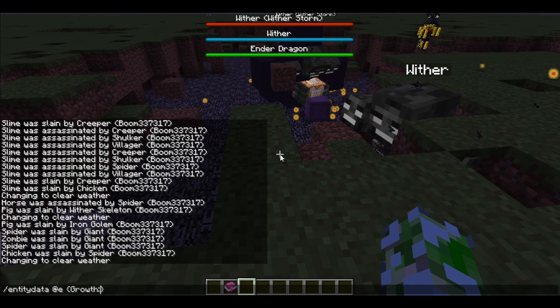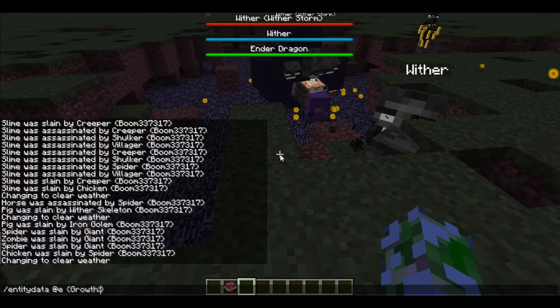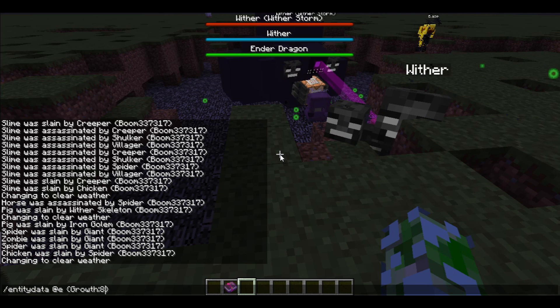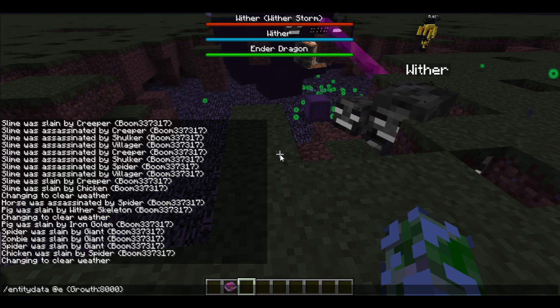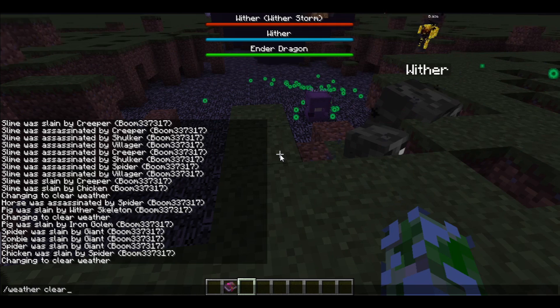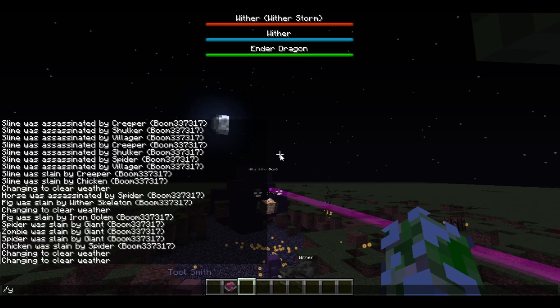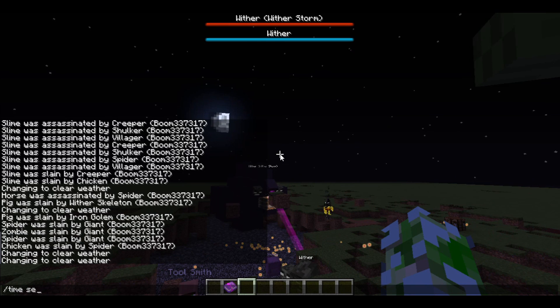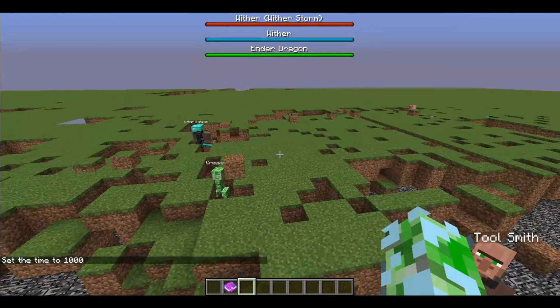I don't want to waste my time so I'm just gonna use a command. The next stage is Cycloptic — I believe you have to type in something like 8,000. If you type in 8,000, in the Cycloptic stage he gains his first Wither Storm head — oh wait, he already got it. He gains his first Wither Storm head and a tractor beam, and now he can suck up mobs as well as blocks and items.